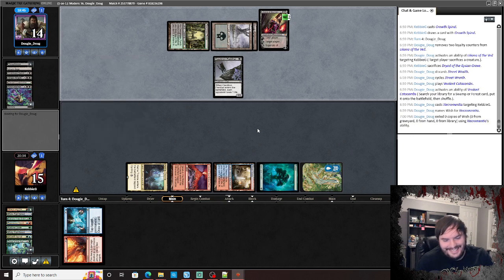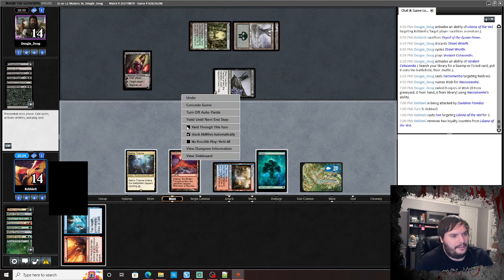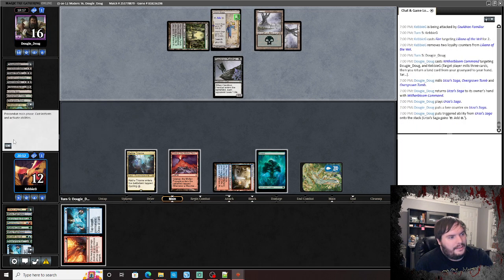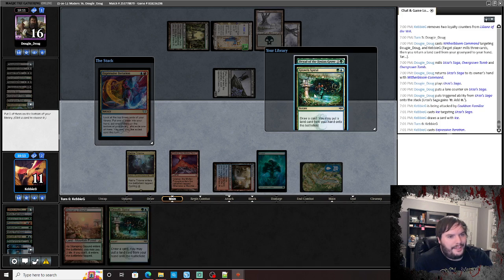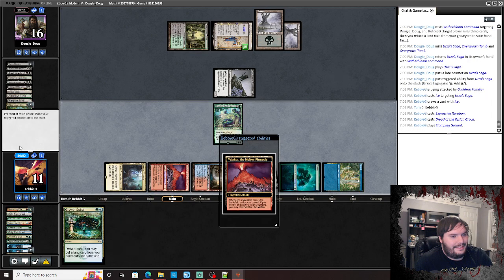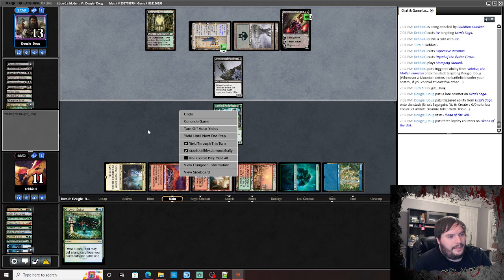He failed — we're not Titan Shift, we're Temur Scapeshift. Fire off the Liliana. He mills and drains us. Urza's Saga — do I just want to draw here? Let's Ice the Saga. Give me a land — okay. Expressive Iteration, put Spiral in hand, Spiral back, exile Dryad, play that Dryad. Plays Stomping Ground, shoots face, passes.